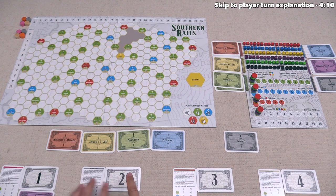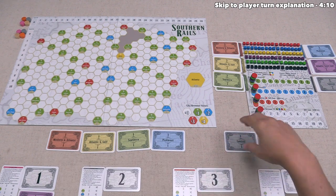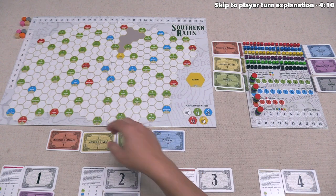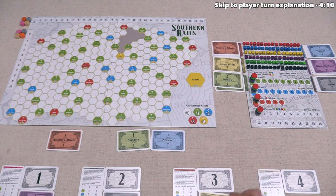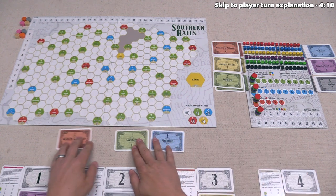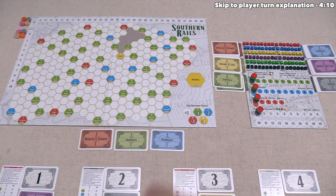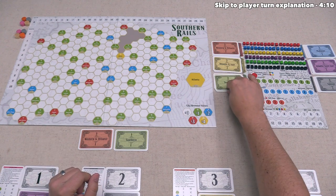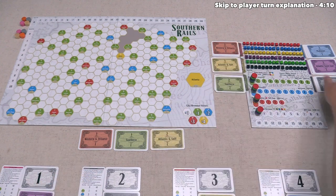After that, the gray player in the second turn spot can take one of these, and they've decided to take a Central stock. Orange can choose, and they'll go with the Atlantic and Gulf stock, and finally the tan player can choose one of the three remaining stocks. They're going to grab Piedmont, and now that everyone has taken one stock, we are going to take more stocks from the supply until we have one of each company once again face up in the middle of the table.